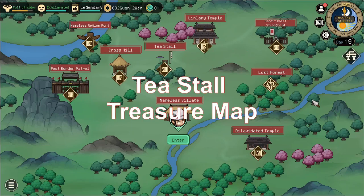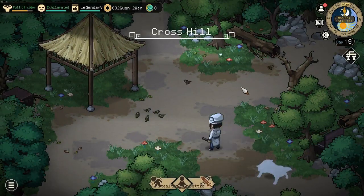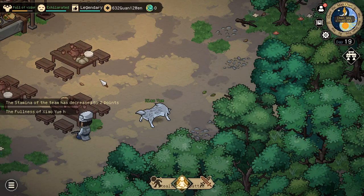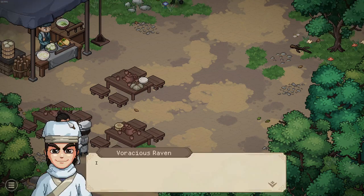Next up we have the tea stall treasure map. To unlock the tea stall, start from the nameless village, head to the north western corner — you just head up and will uncover the cross hill. Enter the cross hill, go up and you will be at the tea stall. We are a bit early, so meditate a bit and wait for this gloomy vagabond.